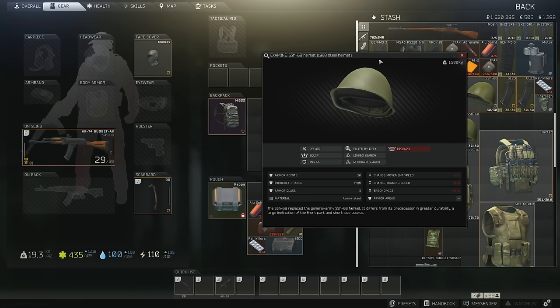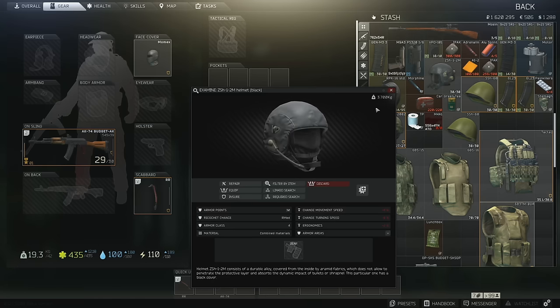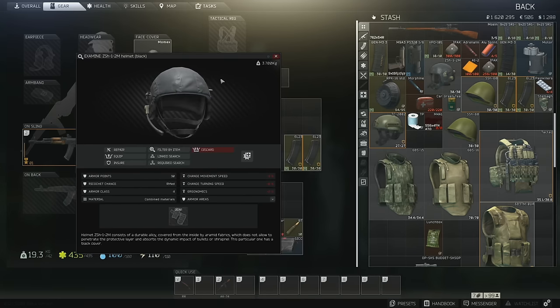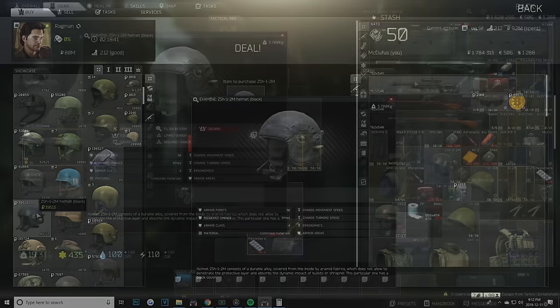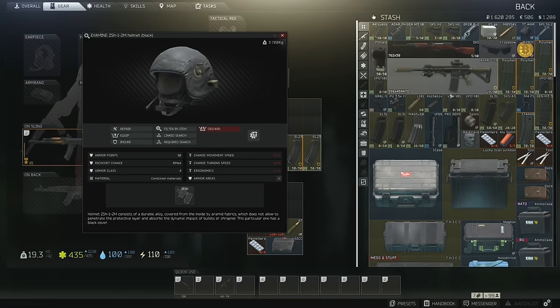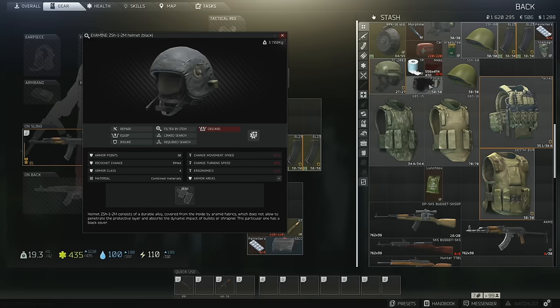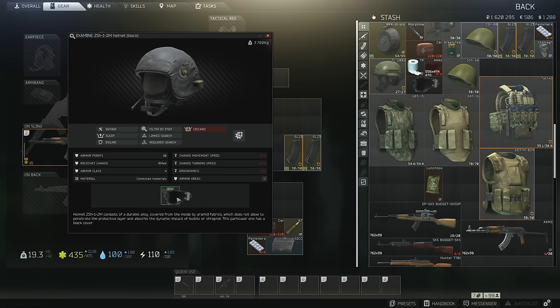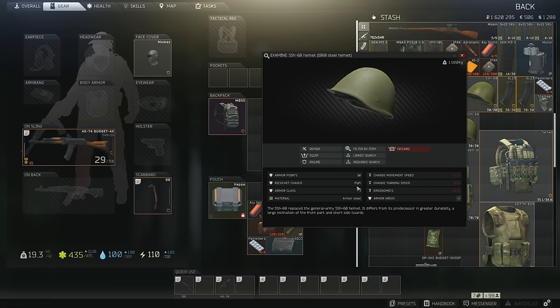Down the road, if you unlock the quest Chemical Part 4 with Skier, you can get a really good budget helmet called the ZSH12M helmet. You can buy it from Skier for 39,000 rubles — the black version is the cheapest on the market, so doing the quest is basically essential. It's a class 4 helmet that can also be fitted with a class 3 face shield. Really decent value, something to consider down the road, but the SSH 68 helmet is certainly your best choice, especially for new players or for the ultimate budget build.